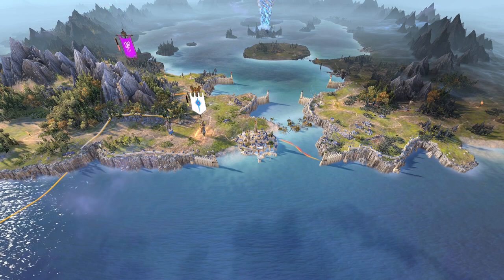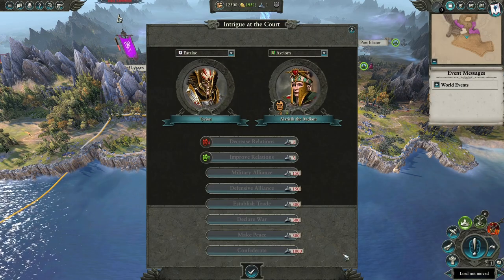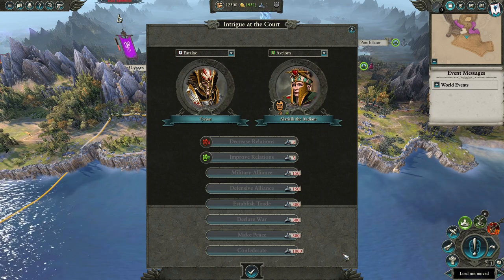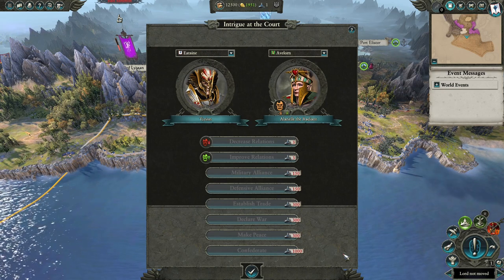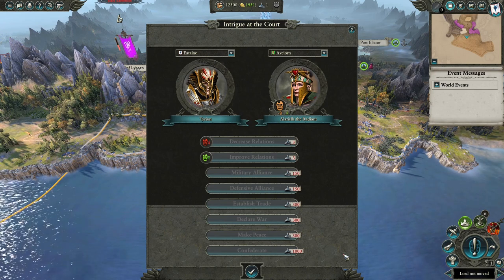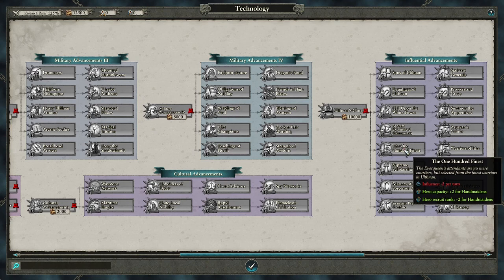Each of the High Elves sub-factions have gotten some new goodies to play with, but the High Elves as a whole has also gotten some new tweaks to their existing mechanics. Their Intrigue Court mechanic has been expanded to give more powerful options for a much higher influence cost. Instead of just increasing and decreasing opinions, you can now force alliances, establish trade, force factions into war, force factions to accept peace, and even confederate. Each of the High Elves factions have also gotten a new technology category shared between all factions that you can spend excess influence to get some strong technologies, which give recruit rank to specific types of lords and capacity to their different heroes.